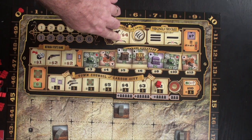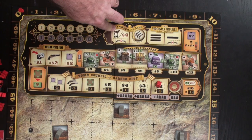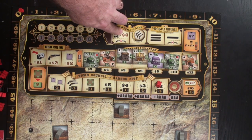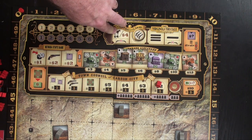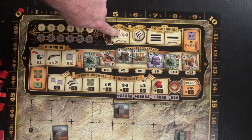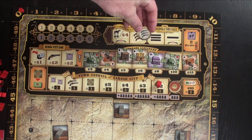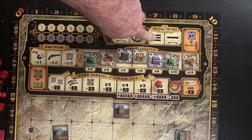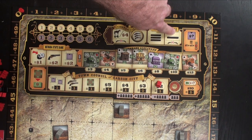The first spot has no duels — everybody can go here, as many as you want. You can either pay $4 for a horse or receive $4. The horse is a Big Box upgrade variant. Here you can take a three-gun chit that will help you in duels. At this spot you get three roads, and this other spot gives one road where as many people can go as possible.